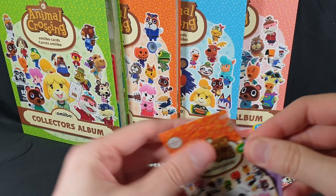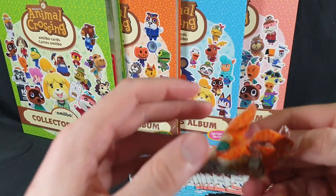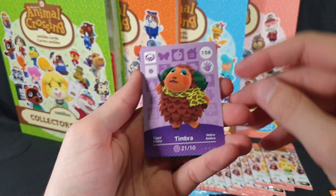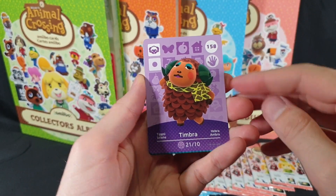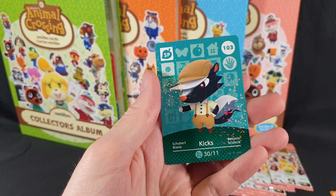Next pack, once again not cooperating. We have Timbra, Kid and Kix.